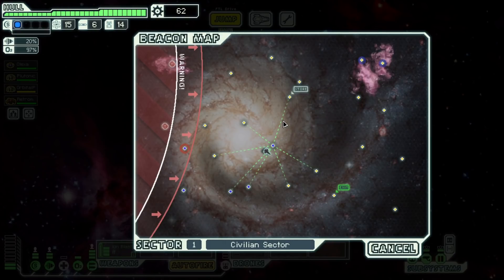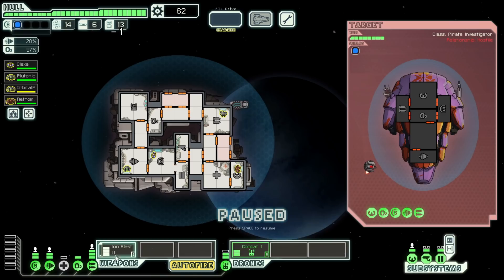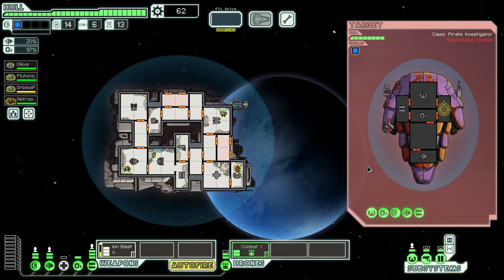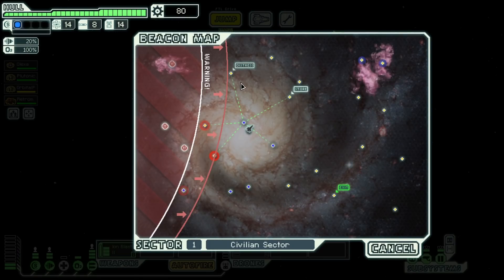Their shield is down practically forever, and they're also losing oxygen. I'm not accepting surrender — I want scrap. They know they're in shambles and we're in really good shape. This should be the final hit — beautiful! That went insanely well. 19 scrap, 62 scrap early. There's another shop — that's what I like to see. We keep the ion blast on shields this entire time — our attack drone focusing on... oh my god, that's just so damn good.